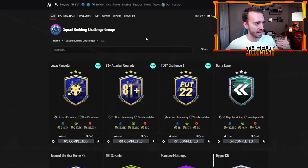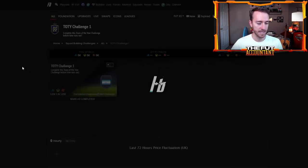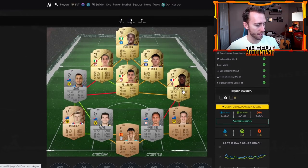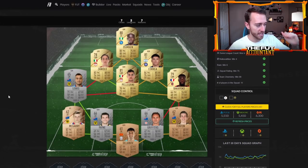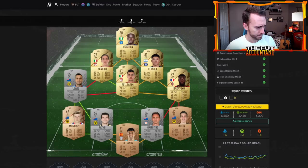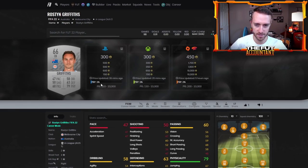This is futbin.com, and I'm searching by active challenges — this is the webpage where you can find all the SBCs in FIFA. I'm going to click on this Team of the Year challenge because a lot of people who are maybe a little bit lazy, or don't know how to start the SBC, come to a website like futbin and click on completed challenges to see how to do it. They click on a solution and it shows some rare golds, some silvers, and some bronzes. Futbin says this player Lewis is going for 200 coins, but that price hasn't been updated for 39 minutes and he's a non-rare silver, so he's probably rarer than that.